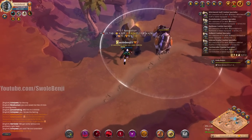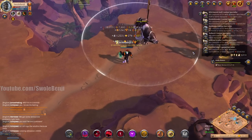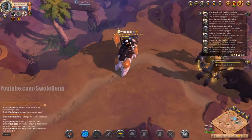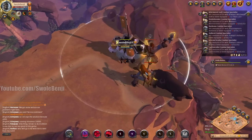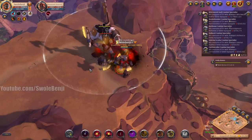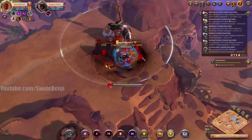Managed to take them all down; our health is a little low. There's a juicy group on the right — I really shouldn't engage with this low amount of HP, but I should be able to top myself off. This is going to be a difficult pull right here, so let's get started.